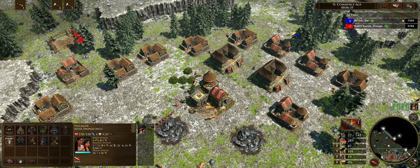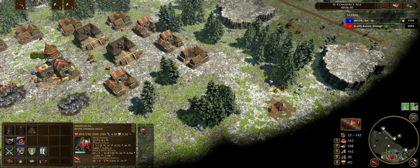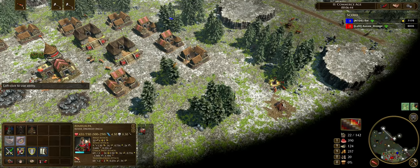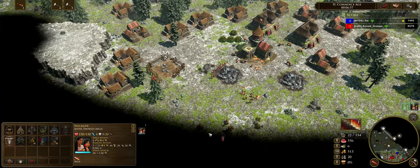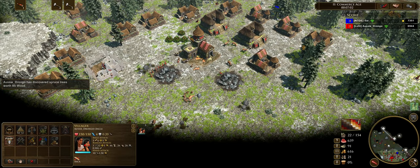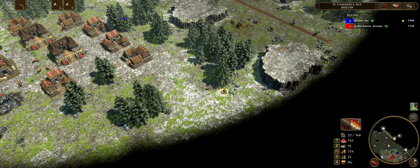Previously, because Chimu Runners cost wood, you'd avoid over-gathering. But now it's really not a big issue. Now that all 13 canchas are building, I am completely on food and coin — splitting them about half and half. Realistically I try to keep more on coin because I want to be aiming for the Chimu Runner support, which costs 1000 coin but provides a huge amount of Chimu Runners and gives them that health upgrade.